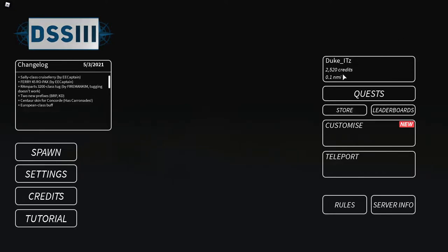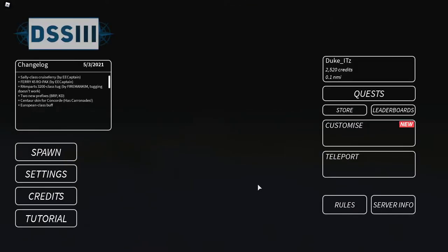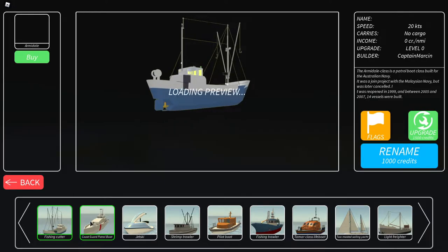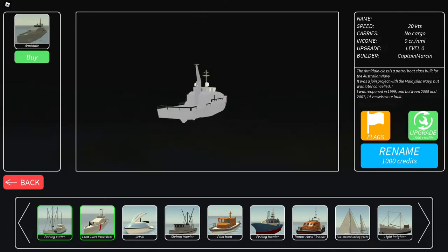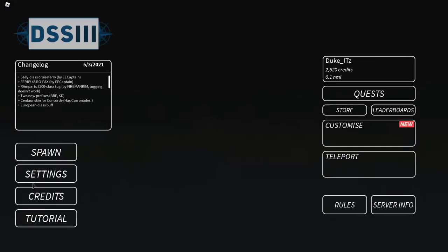For any new player coming in here, as you can see, you've got your credits, your nautical miles — how far you've traveled — you've got your quests, and these are just quests you can complete to get some money. I usually don't do these to try to get money, but you can. You've got leaderboard, store, and customization, where you can customize your character. And if I go into customization, my ships, you can see you start out with the Fishing Cutter and the Coast Guard Patrol Boat. So we're going to start off by using the Fishing Cutter to start getting some money.